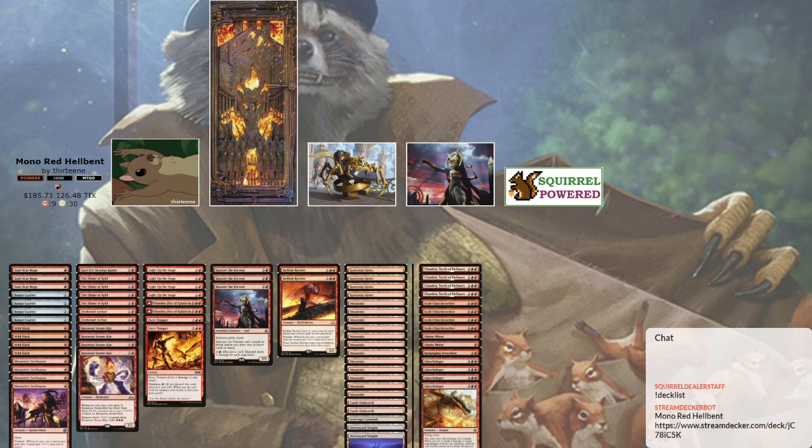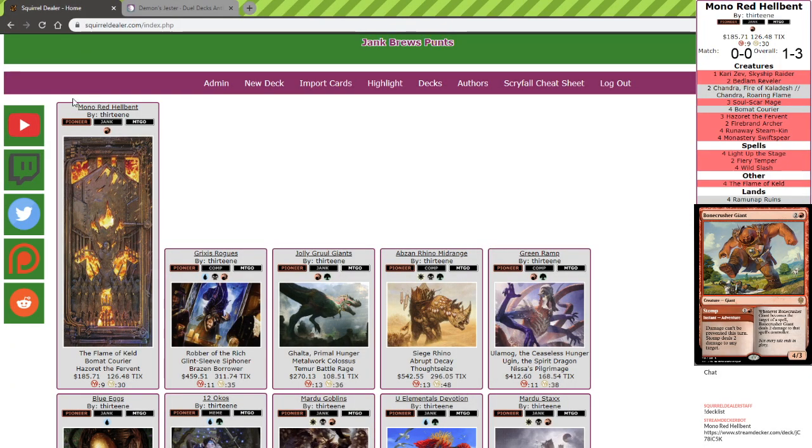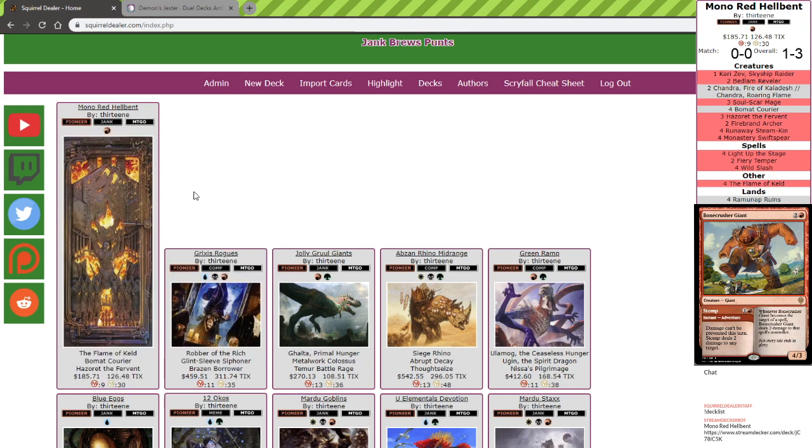Just not even thinking about it, I put the highlight card as Flame of Keld, the saga, and it completely broke everything. Like, completely broke everything! When I know I need to study for something, it completely broke everything. Look at Squirrel Dealer — it just broke everything!